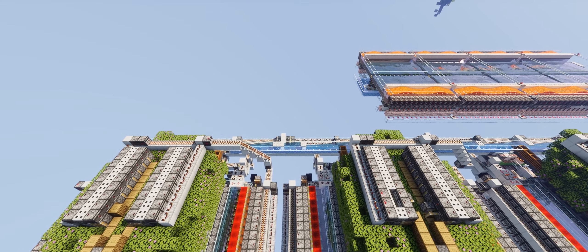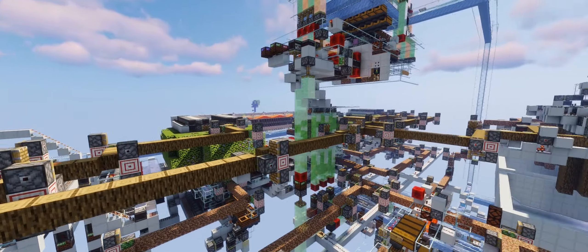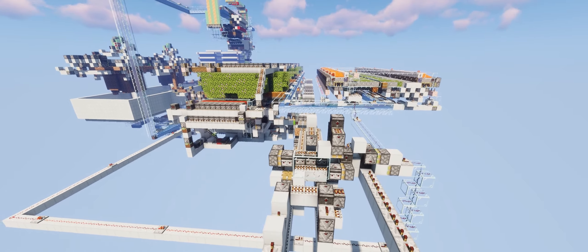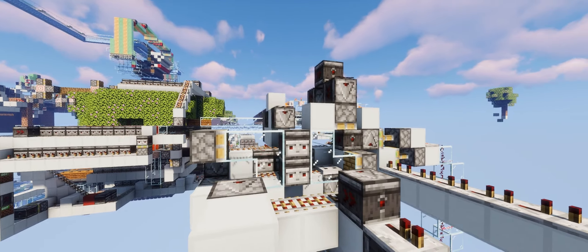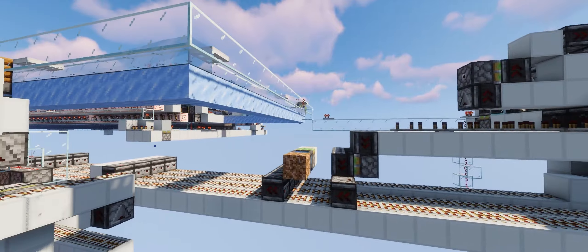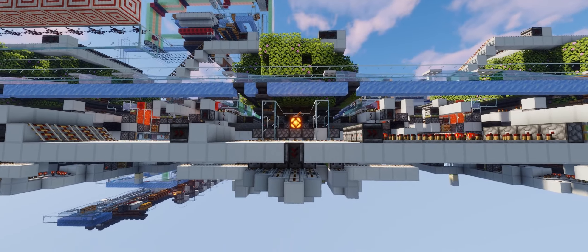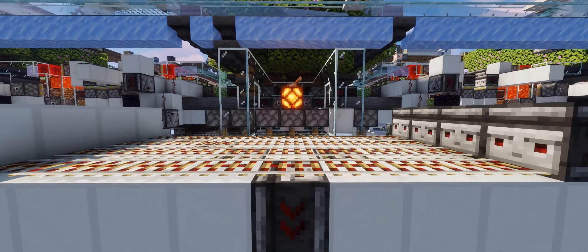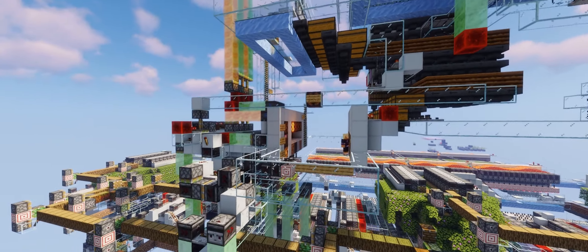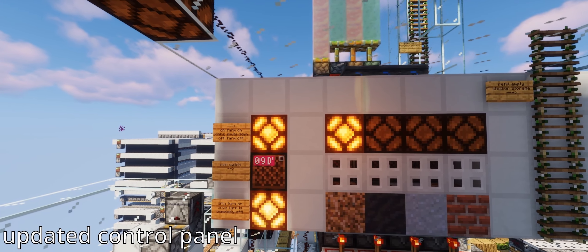Each module might produce up to 18 dirt and log blocks in one single cycle. The timing between the modules is designed around this extreme case to prevent clogging and breaking the collecting block streams. The required precise timings are done by this main clock. The signals it gives out are distributed to the modules by using this ray line, because ray lines are very lag efficient. Signals get drawn out of the line by using downward facing observers.